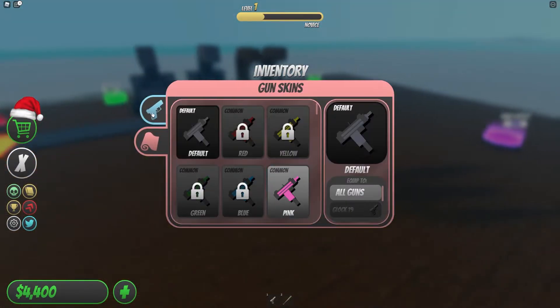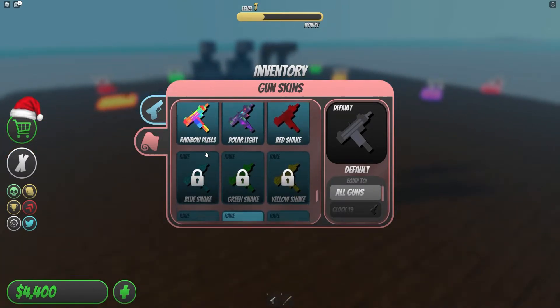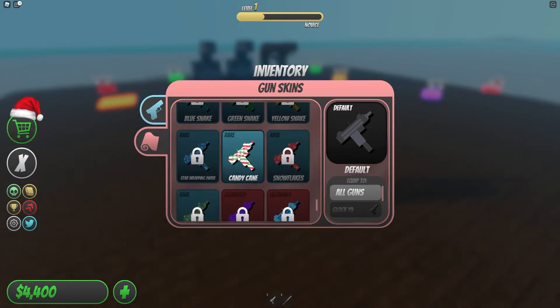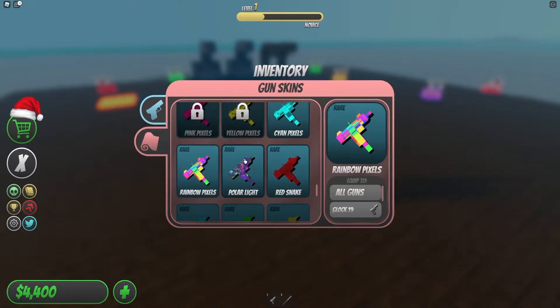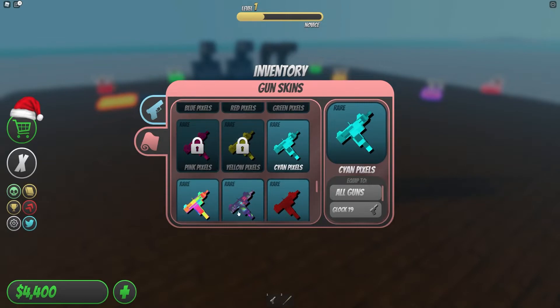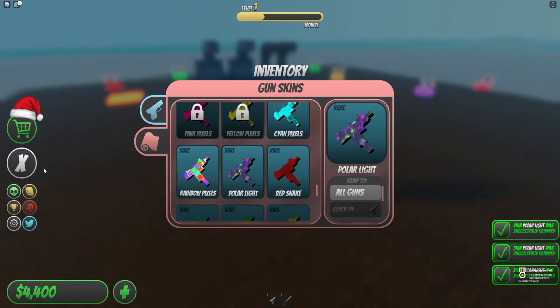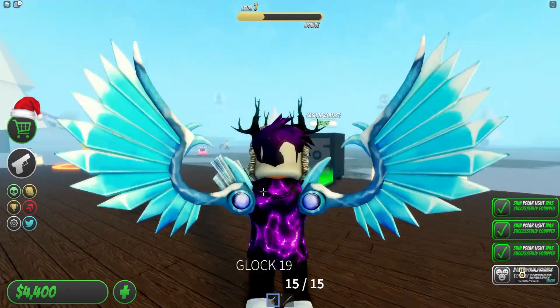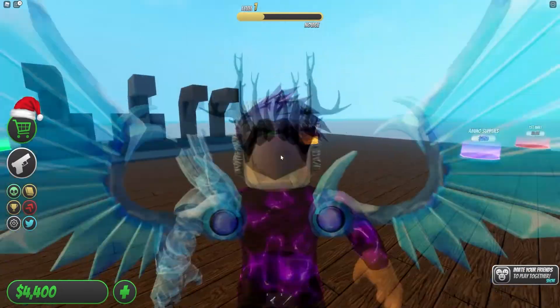We actually did get quite a few skins, which is really nice — a few diamond skins, a candy cane skin, a few red skins, polar light, rainbow pixels, and cyan pixels. A lot of cool skins here. Let's equip them and check how it looks. It does look quite cool.